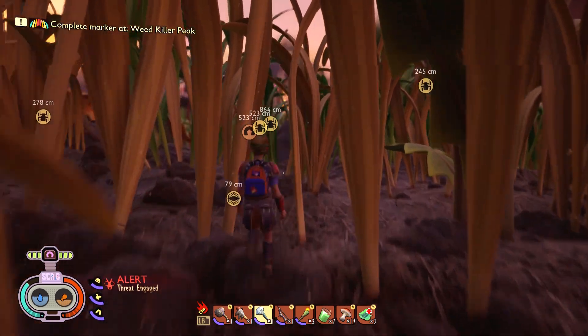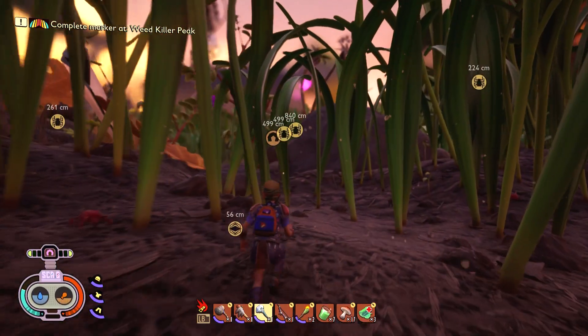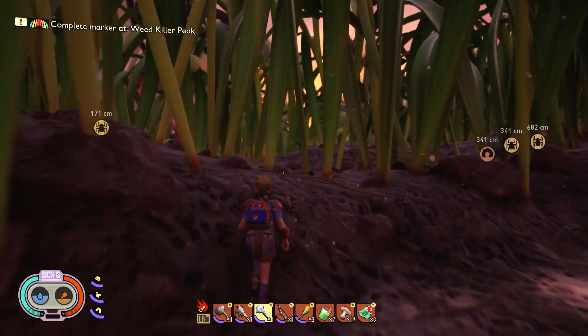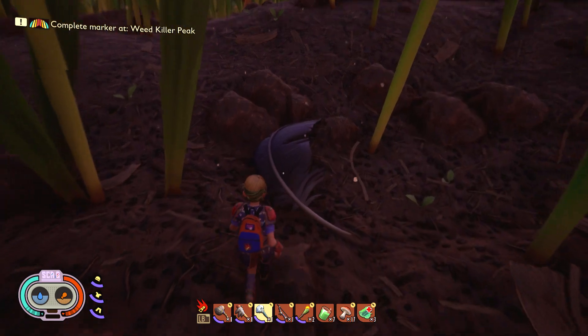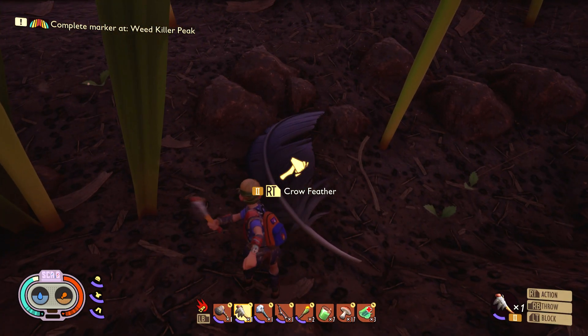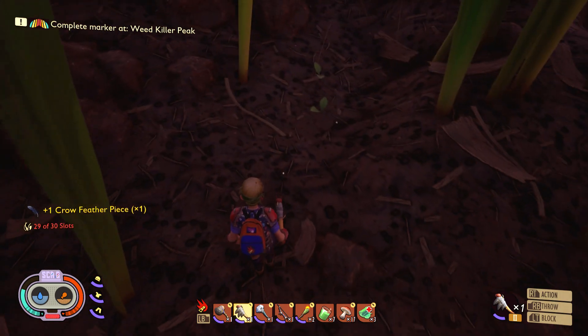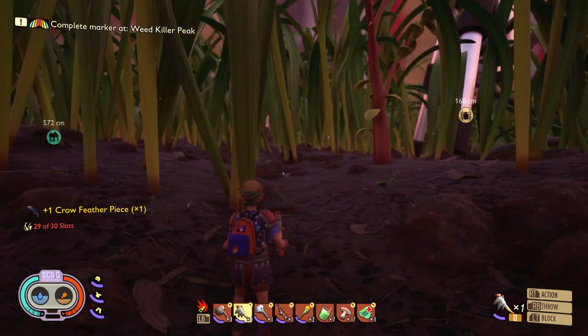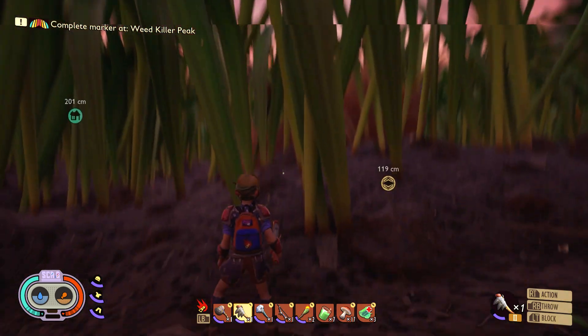Oh crap, we've got stink bugs chasing us now — I said I think we killed them all! Oh, look at this — I don't believe it. We've happened to come across, by sheer luck, a crow feather on the ground. Would you believe it? I was complaining about how difficult it would be to find them. It still will be — that was sheer luck.